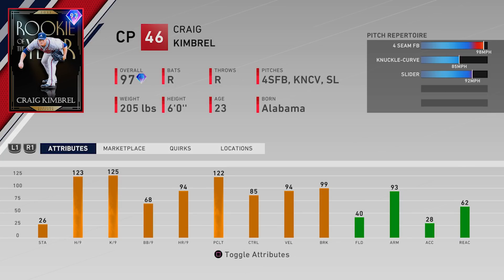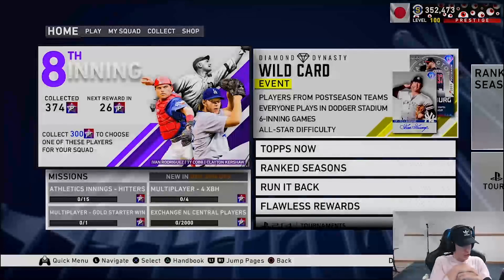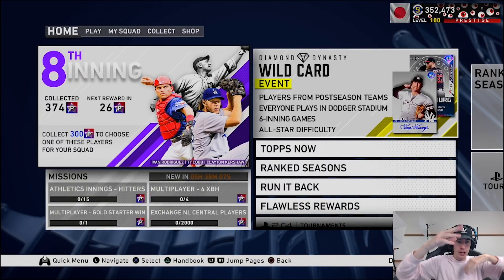For 150 stars it probably costs around 5,000 stubs — not bad. I hope you guys enjoyed the video. I can't wait to hear your thoughts on the ninth inning program and the bosses down in the comment section. Be sure to leave a like, subscribe, and follow on social media. See you guys next time!